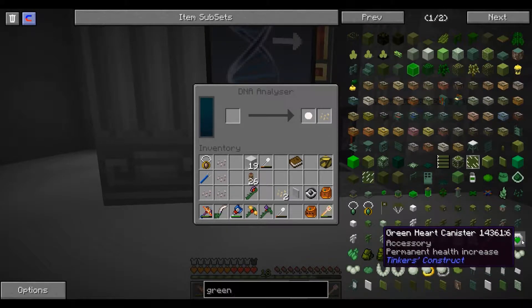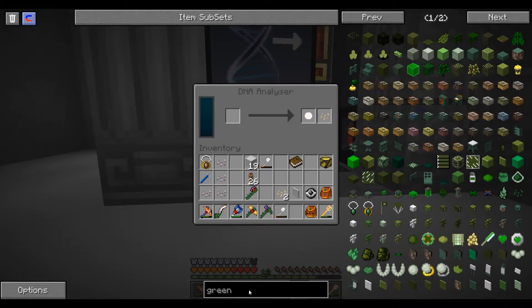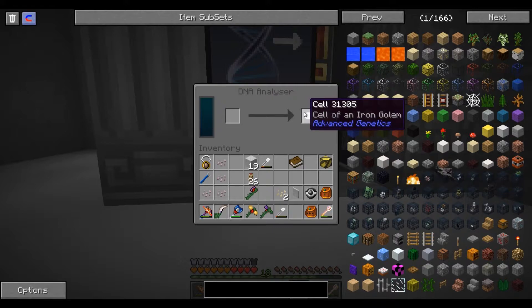Right now there's no recipe in here for these green heart canisters - I think I'm gonna add one, that might include a wither star because they should be really hard to get.